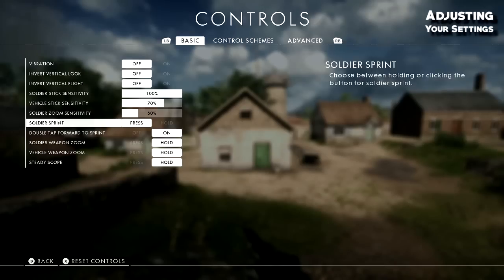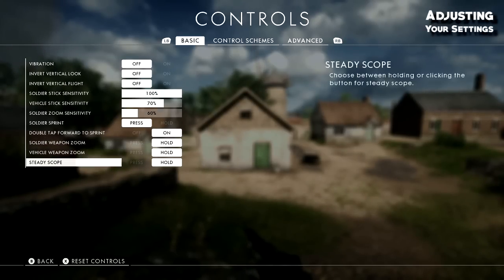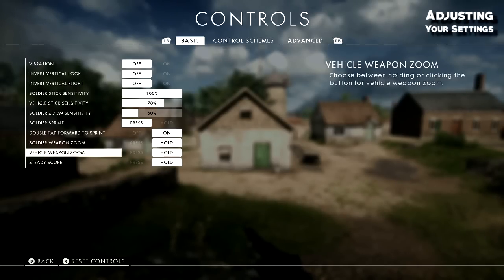Soldier sprint is set to pressed — I think that's standard. Double tap forward to sprint is off by standard; I turn it back on, so you double tap forward to sprint on your left stick if you're playing PS4 or Xbox. Steady scope, vehicle weapon zoom, and soldier weapon zoom I have all set to hold, because I hate toggling. I like to hold so I have full control of my sticks.